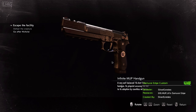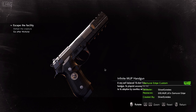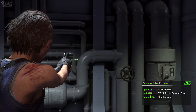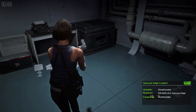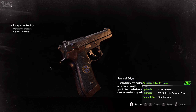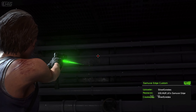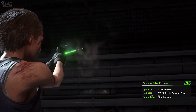The next mod is called Samurai's Edge Custom — and yes, this is a weapon mod. This is actually what I wanted to show last week but stuff happened. It's a custom Samurai's Edge with working custom parts including a laser sight. When downloading this mod you have three basic options: replace the G19 handgun, the infinite MUP handgun, or Jill's Angel Samurai's Edge. The gun can be fully upgraded and by default it has a green laser sight.